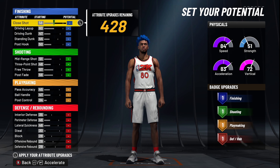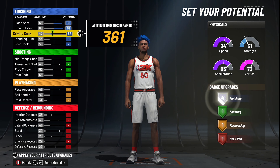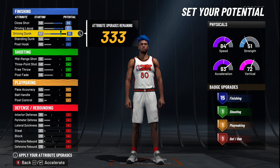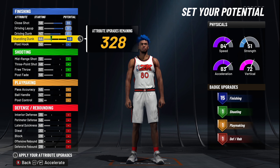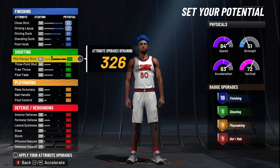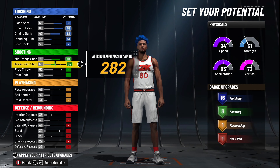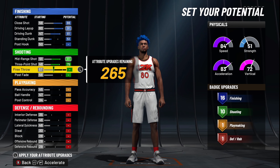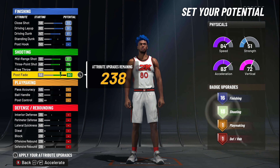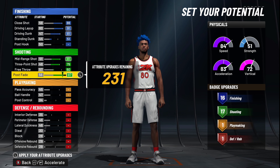Now for attributes: you're going to have an 88 close shot, a 91 driving layup, and an 81 driving dunk. Standing dunk, put that to a 51 so you're able to get those 16 finishing badges. Come down to shooting: 81 mid-range shot, 79 three-point shot, free throw at 60, and post fade at 87. I'll show you later why you put free throw at 60 and post fade at 87 instead of vice versa.